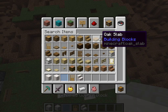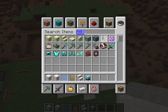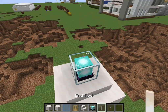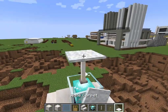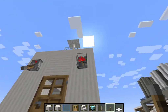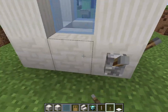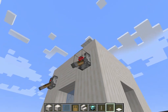Let's grab ourselves our beacon, our end rod, and our levers. We place the beacon, the end rod, and we also place a carpet too, just for a little decoration. Now the coolest part is we're gonna place all the levers inside, so we're gonna place some of this and that, just like so, and then click the levers down.